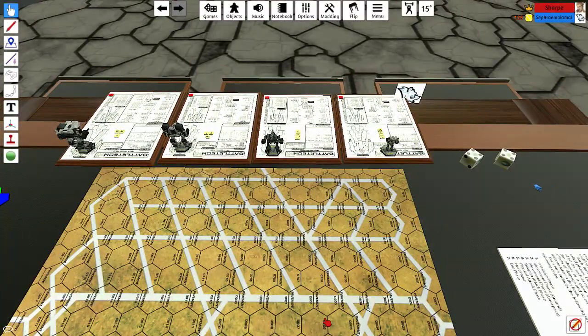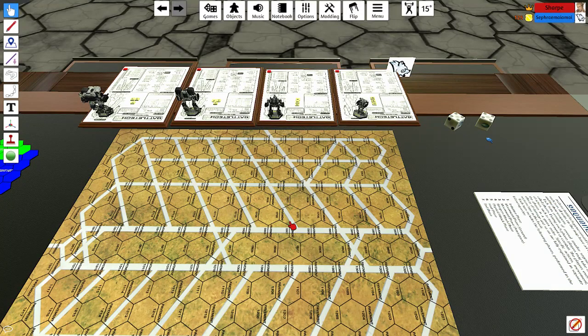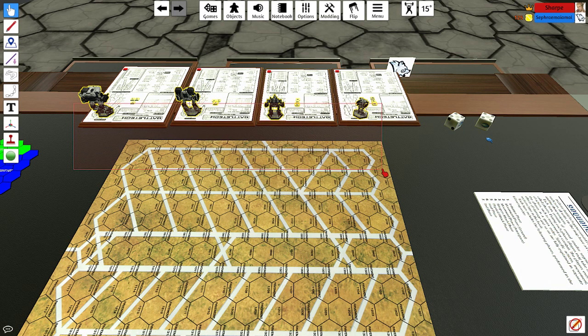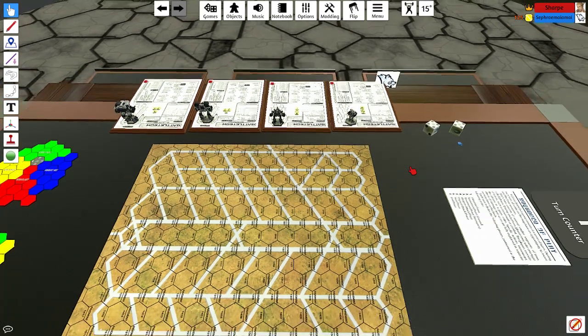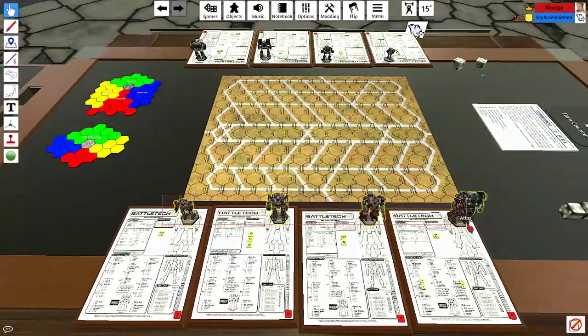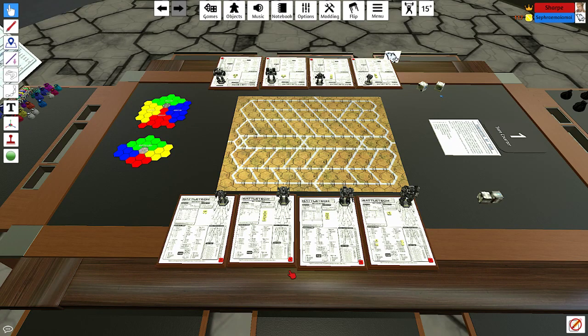Seth has to move his mechs first, so they get set up into some rough starting positions. Seth asks what the lines on the map are for — those signify road segments; if you look on any hex with a white line it says 'pavement' under it — it's just a terrain type. For experienced players at home: yes, there are special skid rule modifiers for pavement, but we're ignoring them for this video since the host is showing off the basics.